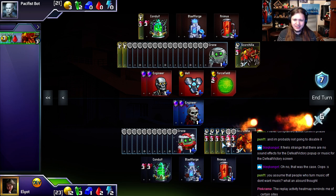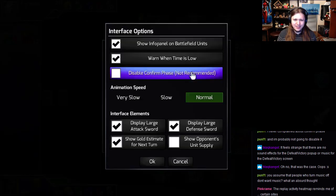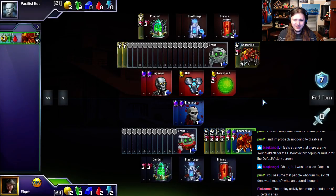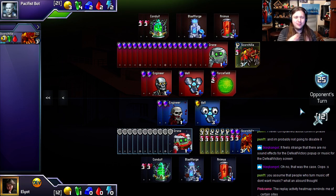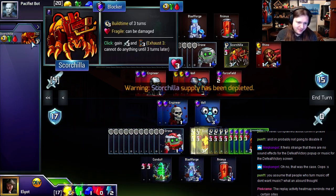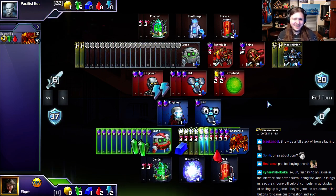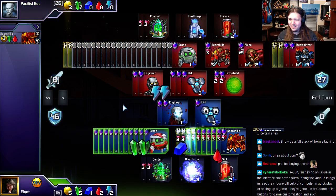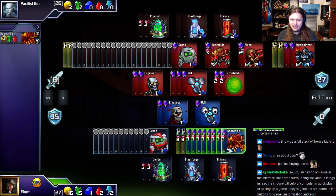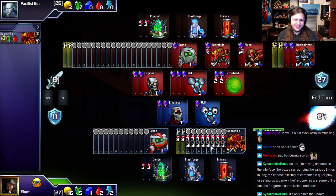There's the new Scorchilla animation, which was fun to create. Let me slow it down so you can view it in its splendor at the slowest speed. Let's wait a couple of turns so we have a big pile of them — it's so satisfying to swipe across them. We actually have a few more to show.